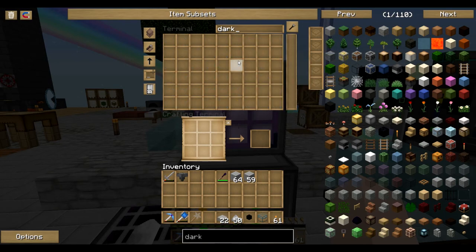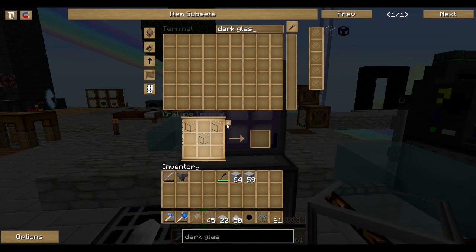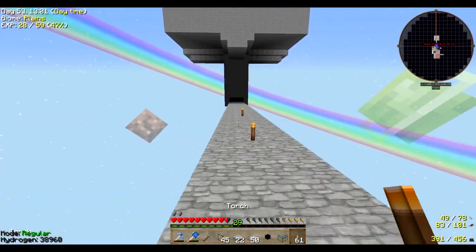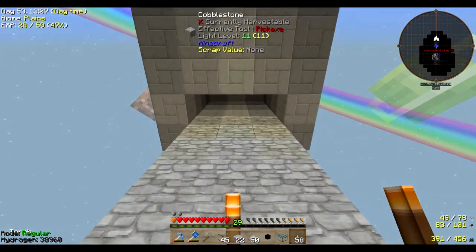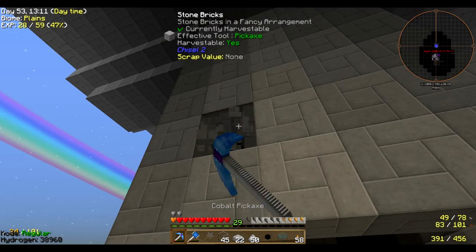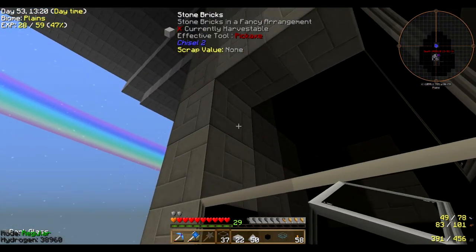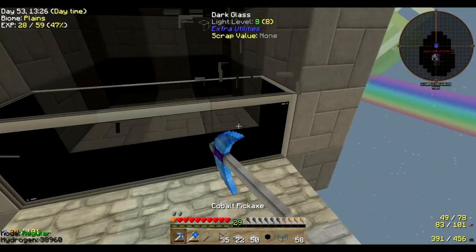Glass curtains - basically what that glass does is you can see through it but it doesn't let any light through. So if I want to put dark glass here, all the way here - watch - it makes it completely dark.